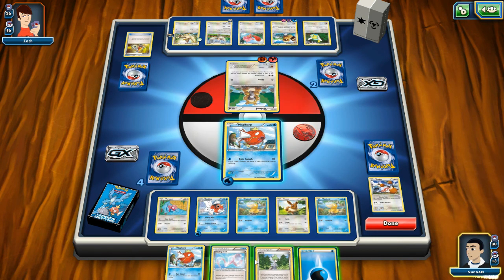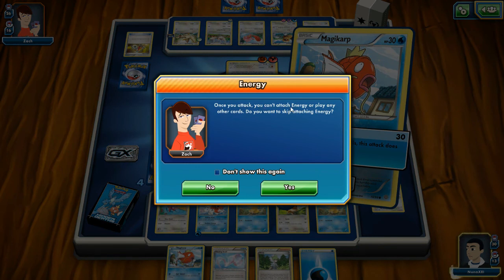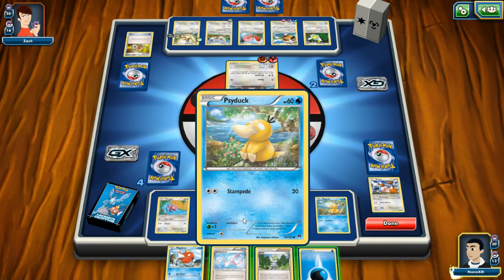All I can do is try to hit. 'Once you attack, you can't attach energy or play any other cards — do you want to skip attaching energy?' No, because I need to get my next Pokemon ready.